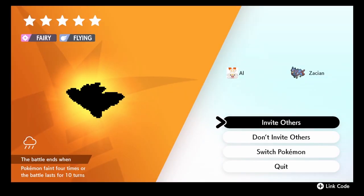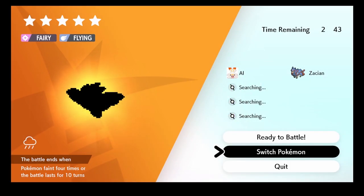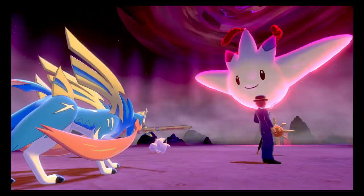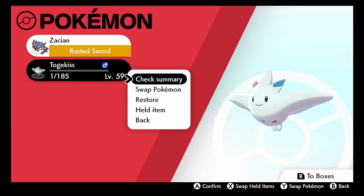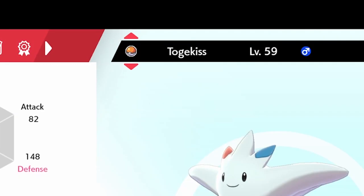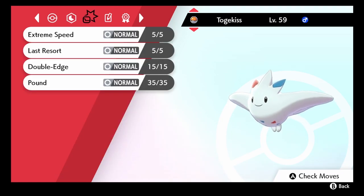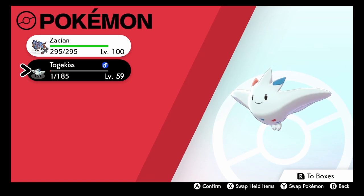Finally, we encounter the Togekiss. Before we begin, let's change the date back to normal. Now let's fight this Togekiss and see if it has the hidden ability. It has the ability we want, but it is a male and we need a female. This is because the female determines the Pokémon that hatches from the egg. If we want a Togepi, we need a female Togekiss. What we can do is breed this Togekiss with a Ditto until we get a female Togepi with the hidden ability. So we save and proceed to the next step.